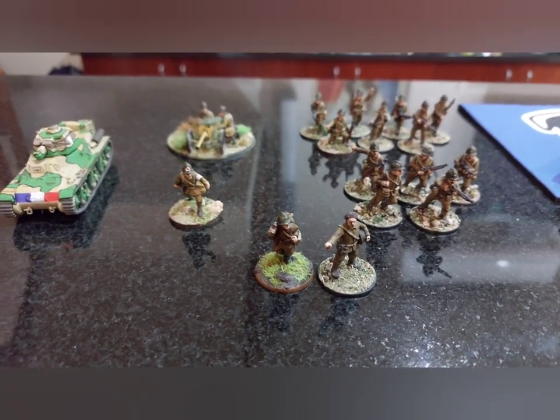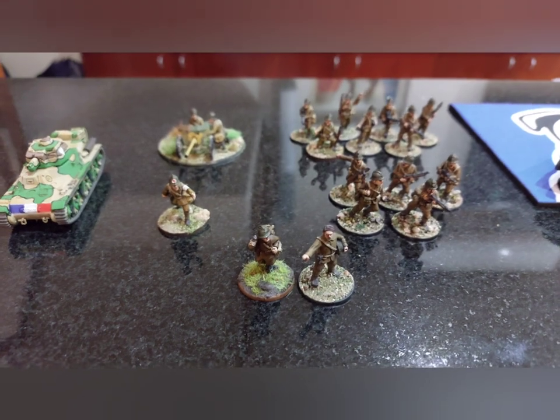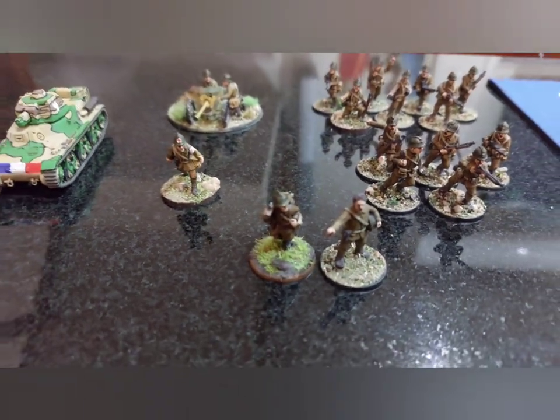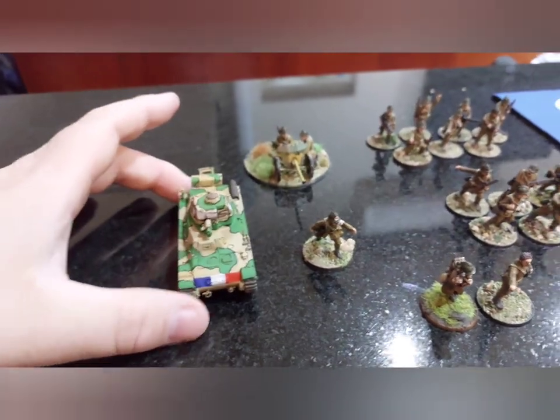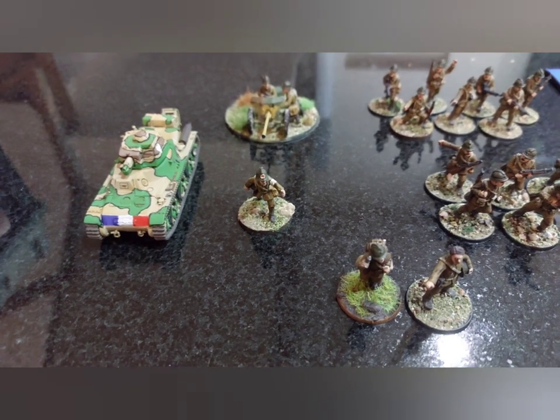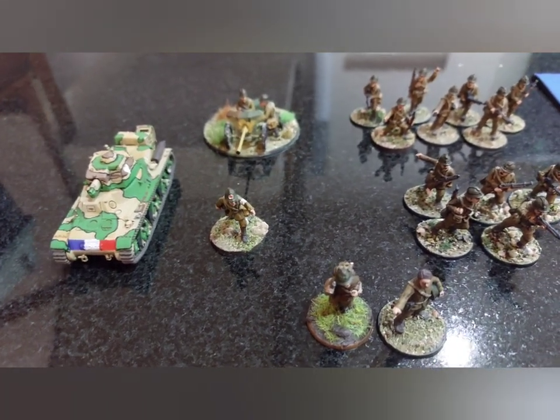Welcome to Urban Gaming. We've got a 500-point quick game here for you today with Vichy French against Australians. These are French commission miniatures I ordered from Addy Bailey from Lost Patrol Miniatures, whose work you would have seen in my last video.